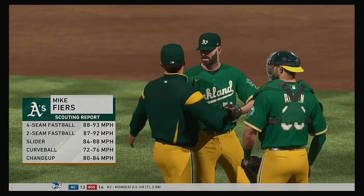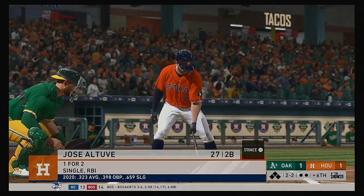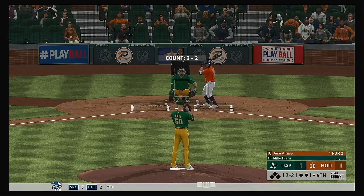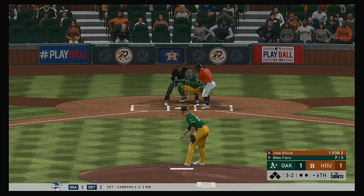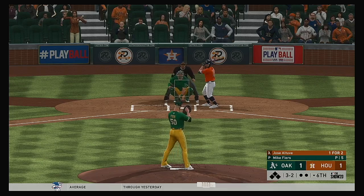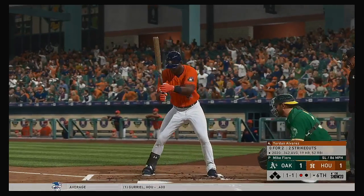Mike Fires enters to do the pitching in the bottom of the sixth. Stepping in: Jose Altuve — one for two. He grounded out the first time up and followed that with a base hit. A miss on the slider and that's out number one.